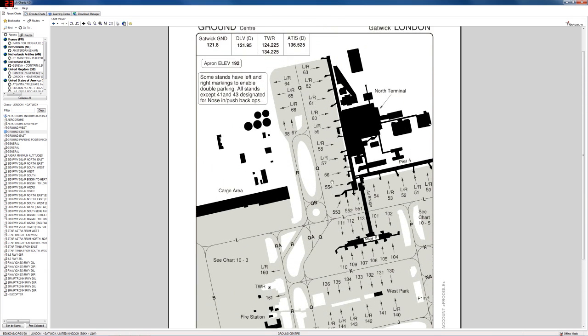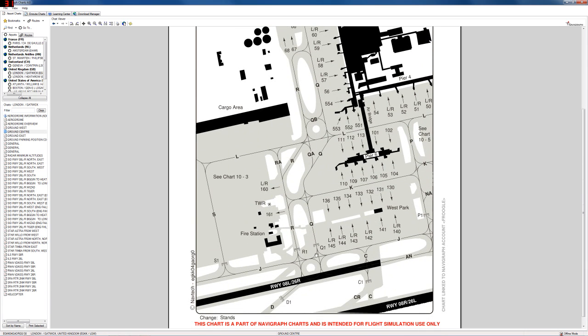Runway 26 left is on taxiway Quebec. We don't want to stay on Quebec all the way down towards the runway because we'll be passing a lot of parking stands — other aircraft might wish to push back, especially if you're online. So we'll get off Quebec as soon as possible: south on Quebec, right onto Romeo, follow Romeo all the way down joining Quebec Alpha, then Quebec, then turn left onto Juliet. It sounds more complex than it is, but this is why we have maps.